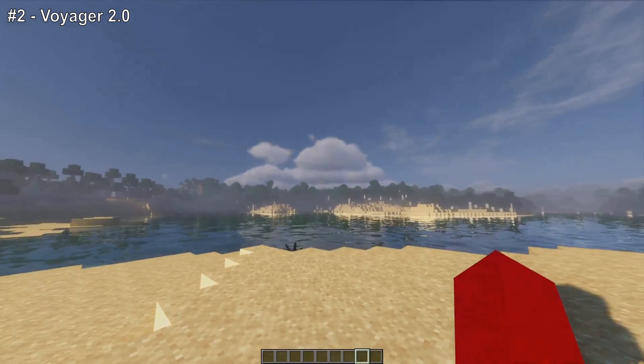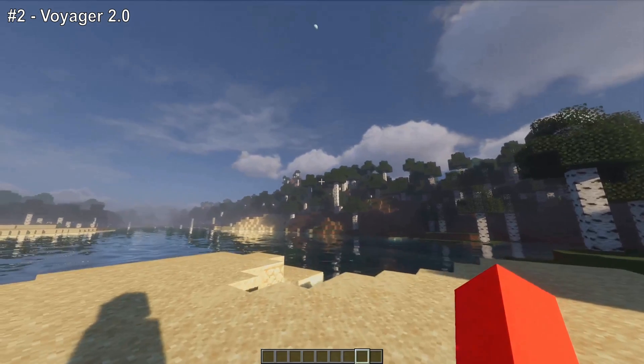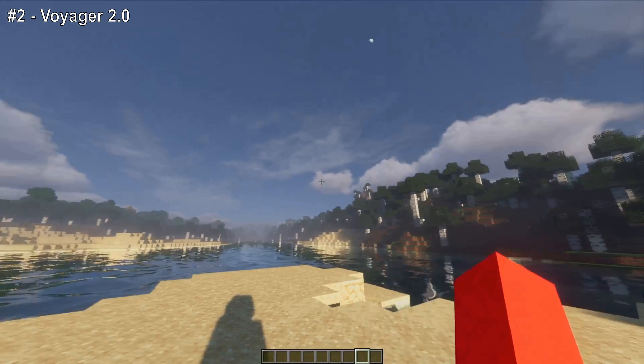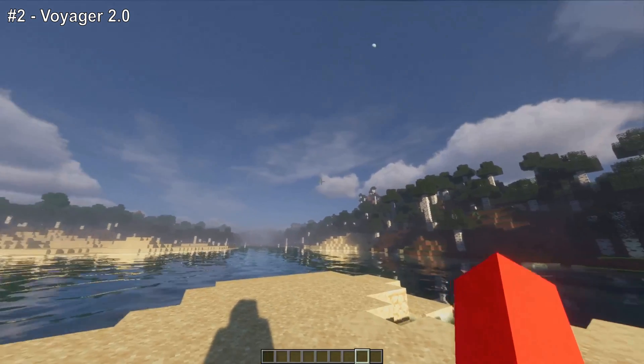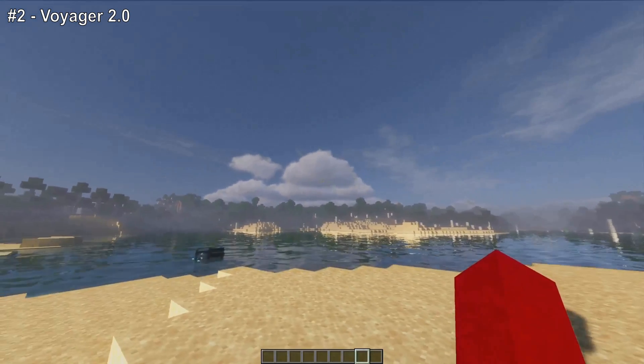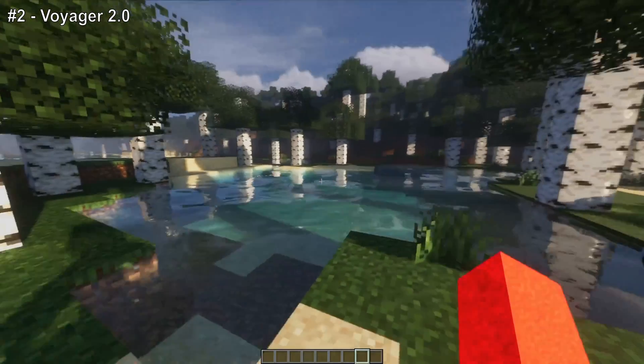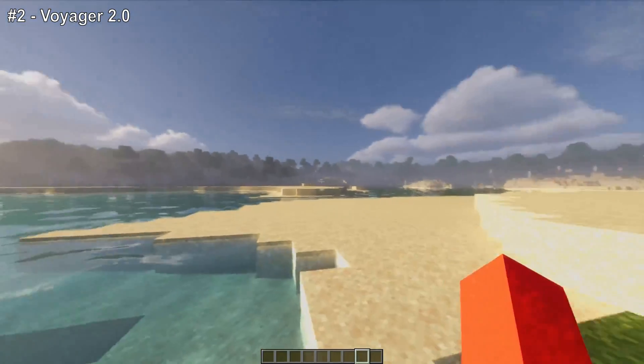Next up we have the Voyager shader pack 2.0, and one of the best things about this pack is immediately obvious: the volumetric clouds inside of Minecraft. These honestly look insane. The rest of this pack also makes your world look incredibly vibrant.